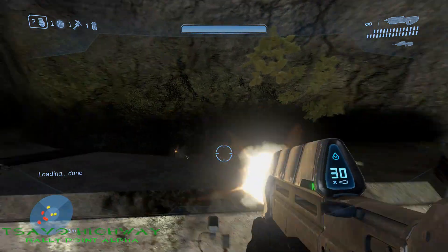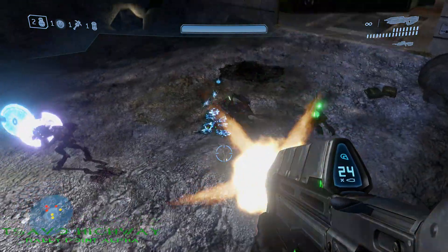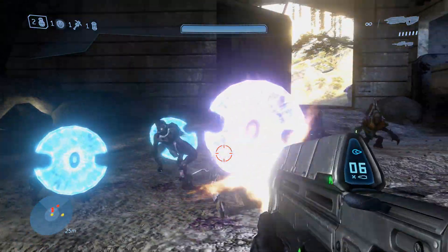The second Moa on Tsavo Highway is located not too far from the first Moa. Right before you exit the cave, look above that structure and you'll see it right there.